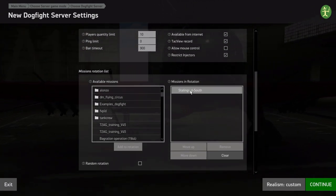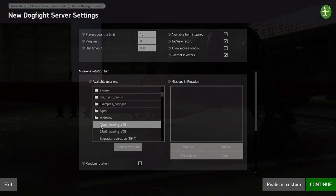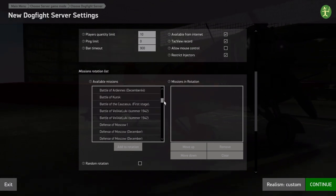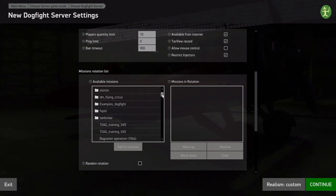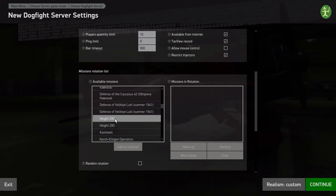When we joined that server earlier, that download screen was downloading the map onto my computer. These are all of the missions I've ever played on all the different servers that are downloaded and in my available missions. If you create your own missions you can also put them here too. We were playing Height 200 — I think it organizes by date because sometimes there are different versions. Let's pick that one and add it to the rotation.